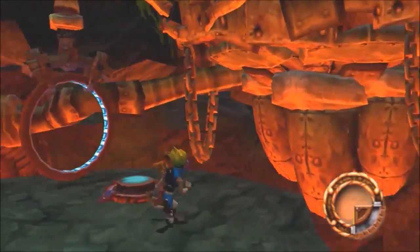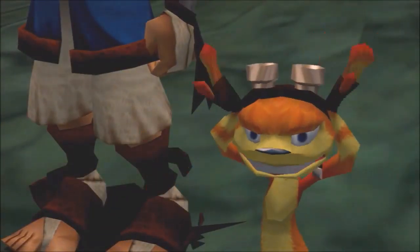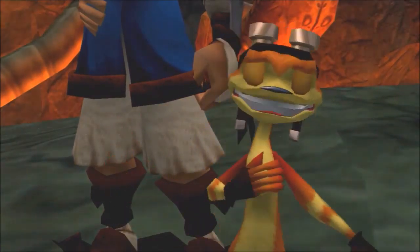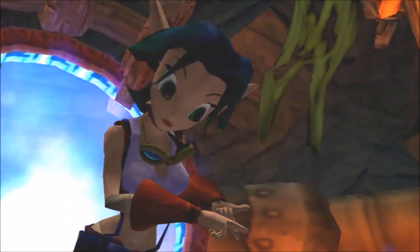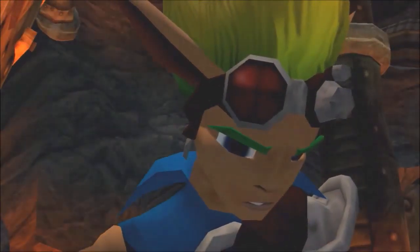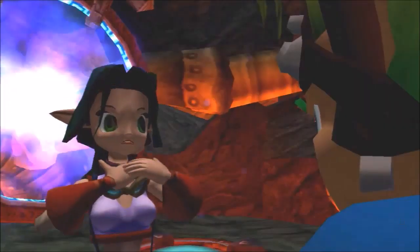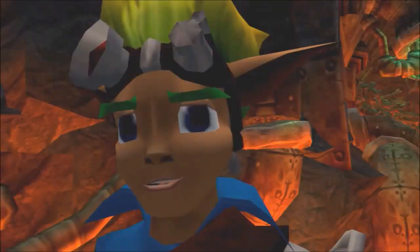Now Seamus gets himself captured right here. Hey! Where's old short, gray and wrinkly? This is terrible — Father is missing! I think Gol and Maia may have kidnapped him as well. Relax, sweetheart, I've got everything under control. Under control? Lurker armies continue to grow across the land. The sages have been kidnapped. Gol and Maia have gathered enough eco to complete their terrible plan. And to stop them, you're going to have to fight your way through their citadel! Be careful, Jak.